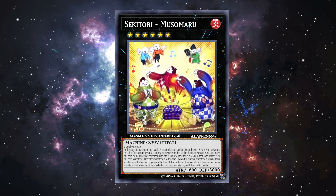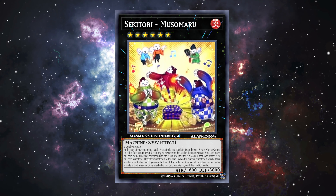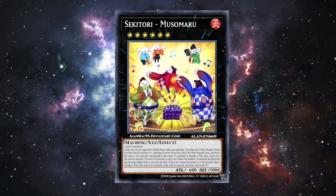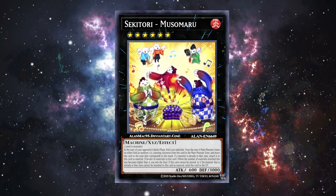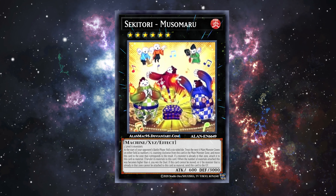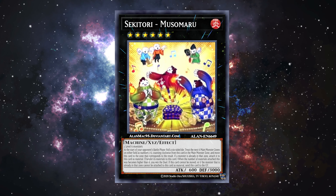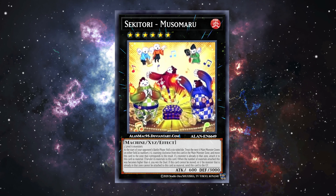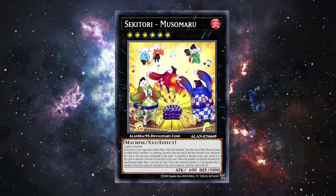Welcome back to the channel. Today we're going to be taking a look at the cards from Dimension Force that are going to fill up those last ten or so filler slots. They usually fall in the category of being kind of interesting to look at but mostly irrelevant in terms of gameplay impact. But this time there is one card I think is really goofy that warrants discussion — Secretory Musumaru — which we'll get to later.